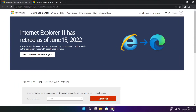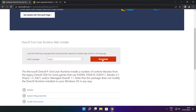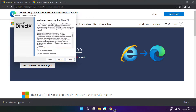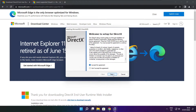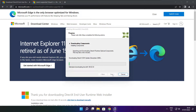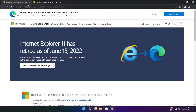Open an internet browser. Go to the website — link in the description. Click Download. Install the downloaded file. Click Install. Click 'I accept the agreement' and click Next. Uncheck 'Install the Bing Bar' and click Next. Click Next. Installation complete and click Finish. Close the DirectX website.